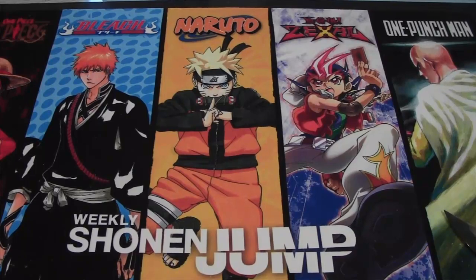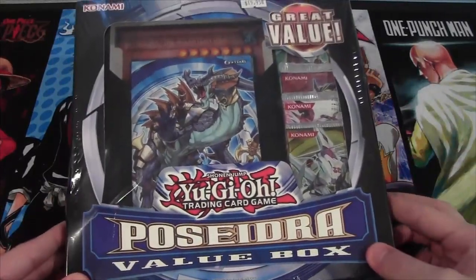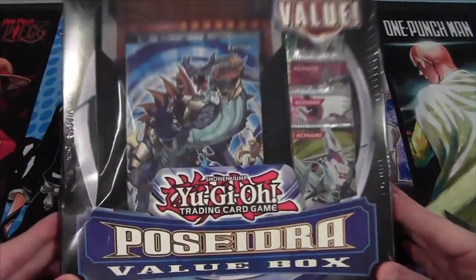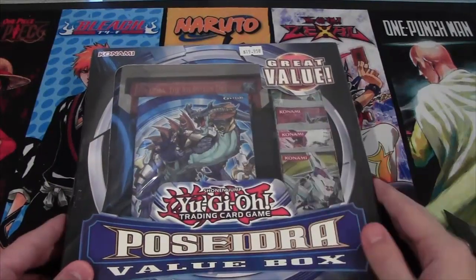What's up, everyone? This is CyberKnight8610, and today we're going to be opening up a Psydra Value Box. It has the giant Psydra card — Psydra the Atlantean Dragon, I guess is the full name. And of course, you get packs and you get the Structure Deck.